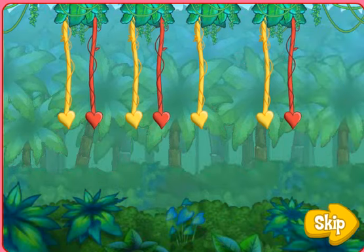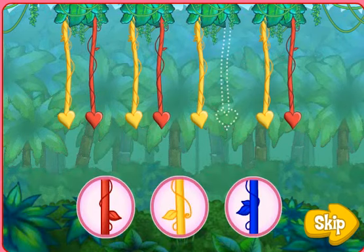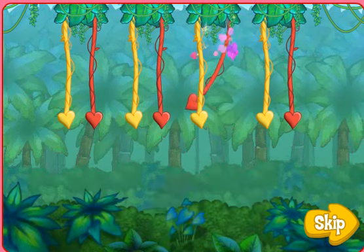Like this. Here's the pattern: yellow, red, yellow, red, yellow, yellow. What color is missing? Rojo — a red vine.